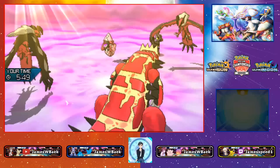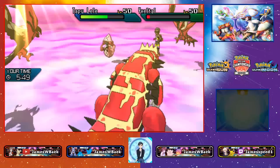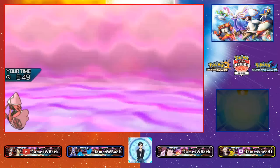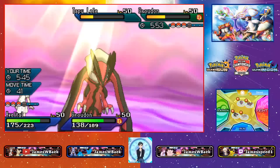It is Tapu Lele. I think I can win because all my opponent's Pokémon are chipped for Metagross. Eruption knocks out both Yveltal and Tapu Lele, so Lele goes down. My opponent's Groudon comes back in. My Yveltal took chip — that's a problem.